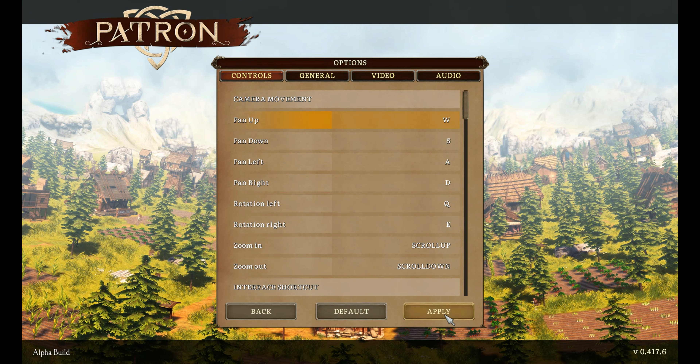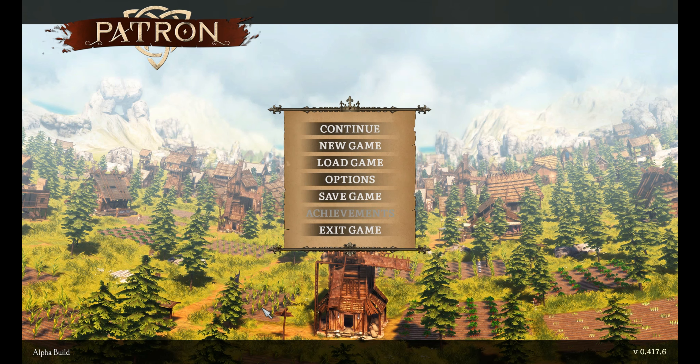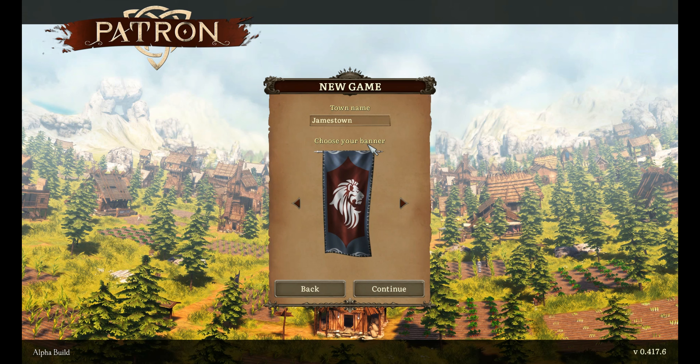Right, let's apply all that and get back to the main menu. Let's start a new game. Town name - 'Jamestown' isn't very inventive, so let's name it after the drink I'm having this evening - rhubarb.